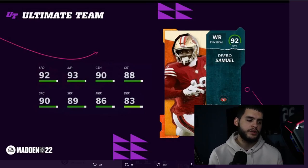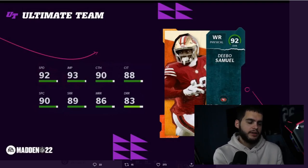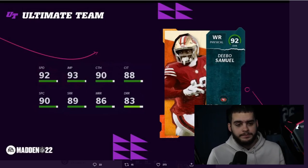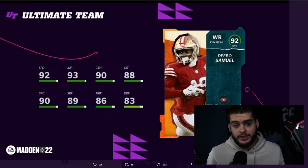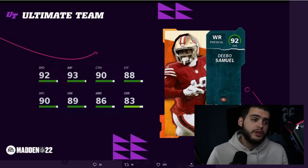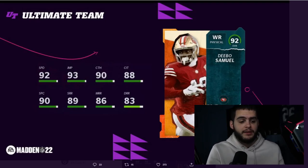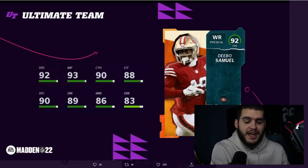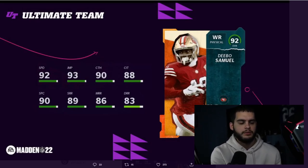Debo has 92 speed, 93 jumping, 90 catching, 88 catch in traffic, 90 spec catch, 89 short, 86 medium, 83 deep. Powered up he'll have 83 speed, 90 short — not a great card right now, but he's got close to 90 stiff arm, high truck, crazy change of direction — he's like Tyreek Hill with power behind the card. His next card, whether it's Team of the Year or a playoff card, is going to have top-tier speed and route running with power-back and elusive-back behind-the-card stats, and that's going to be the difference maker.